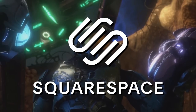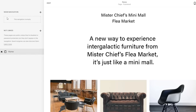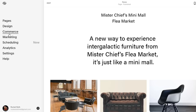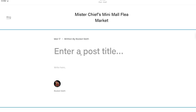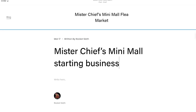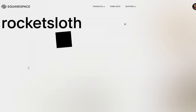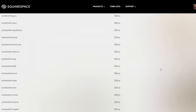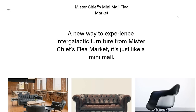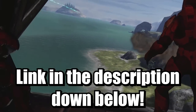Thank you to Squarespace for sponsoring this video. Whenever we have brands like Squarespace who support us, it really helps us make content more regularly. Squarespace is great not just for building a clean and professional looking website — they also have a lot of tools to help you in whatever aspect you're specializing in. We love their analytics feature that gives insight into who's visiting your website and what type of traffic you're getting. You can even schedule posts ahead of time, making managing a website so much easier. Squarespace can also serve as a platform to purchase your domain names. Go to squarespace.com/rocketsloth to save 10% on your first purchase or website domain.